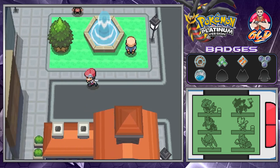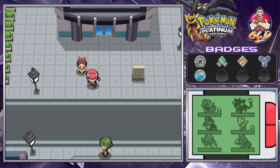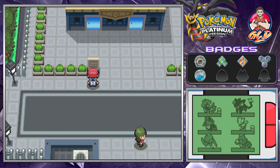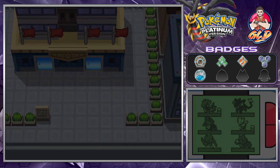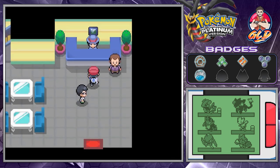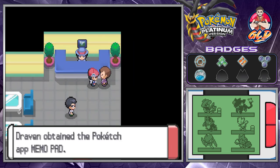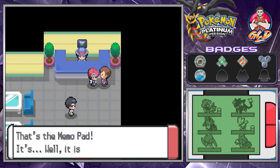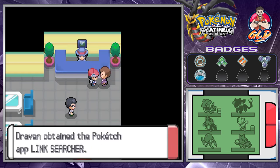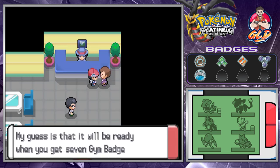We continue right here in Jubilife City. Now first things first, we do have five badges. We're going to go into the place where they created the Poketch watches, and we are now able to grab quite a few more Poketch apps. We're getting a memo pad, a marking map, and a link searcher which basically handles link Pokemon or link trades.